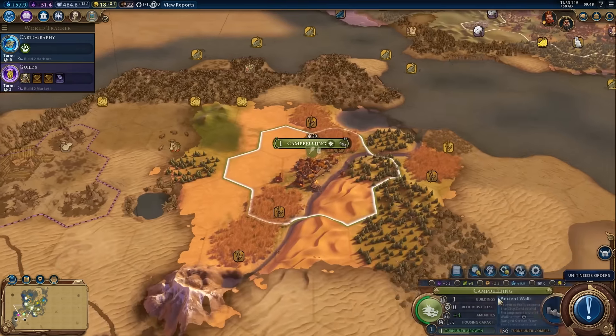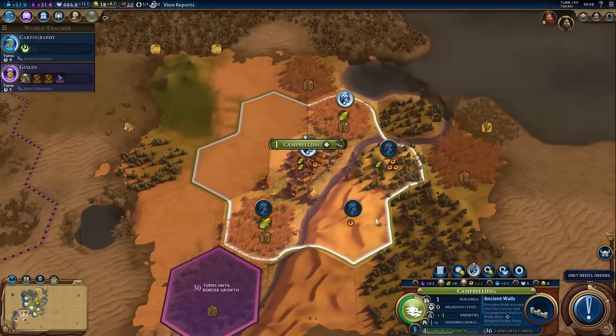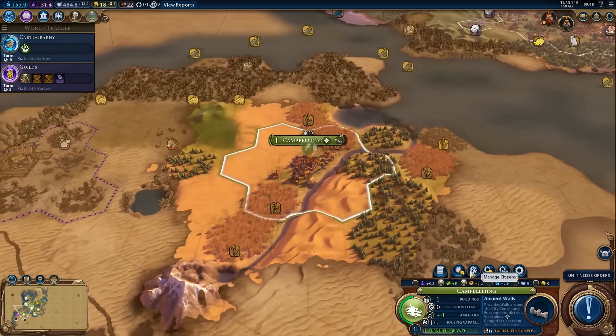It's only down to 36 turns for Campbell's Dream. We didn't actually set the focus here, not that it makes a lot of difference. But you're working the wheat — you could be working the production tile. As soon as it grows, we'll lock into that production tile and things will grow a lot quicker.